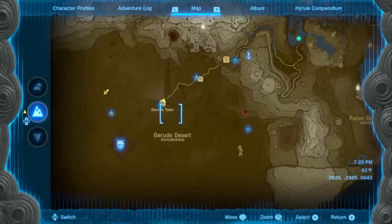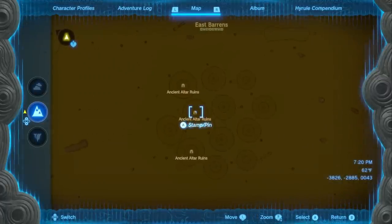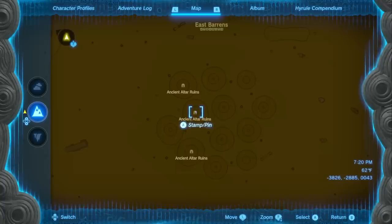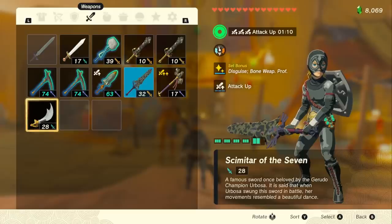To easily get the scimitar and shield if you don't have one, you can head to this location on the map right here and fall into these sinkholes. There's going to be a Gerudo shield at the bottom of this hole and a Gerudo scimitar at the bottom of this hole. Once you get all your materials, head back to the shop owner to craft the Scimitar of the Seven.